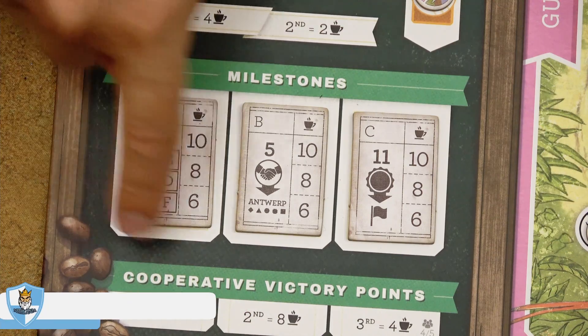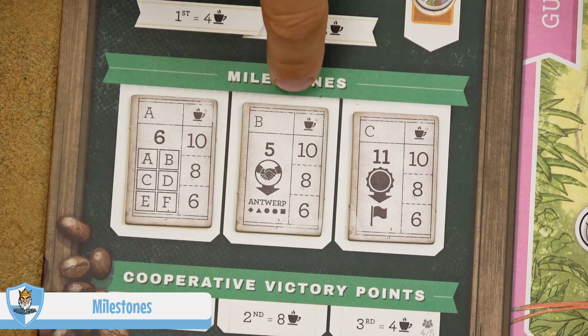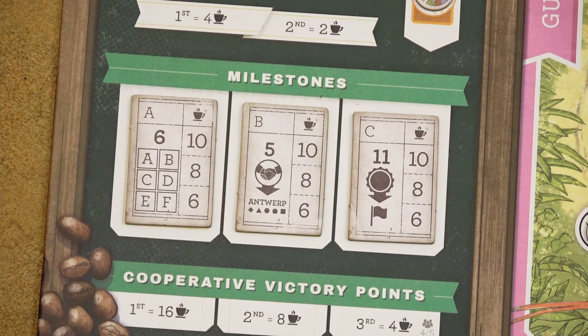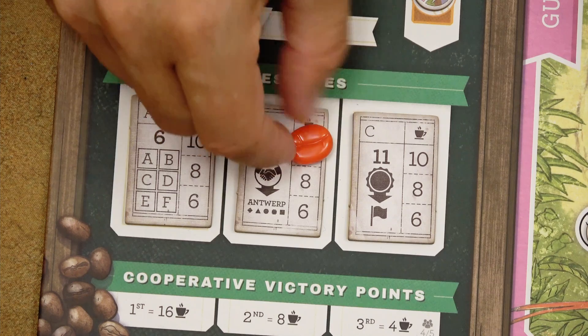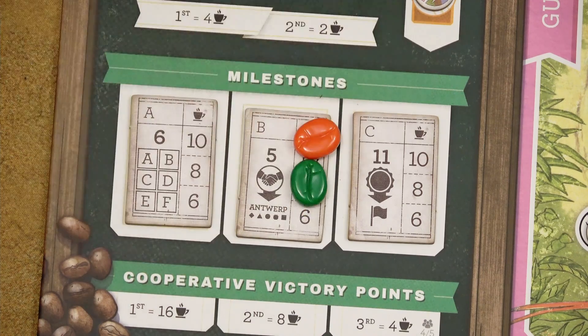The milestones area on the game board contains three milestone tiles. Anytime you fulfill the condition on one of those tiles, place your marker on the most valuable empty space — it remains there until the end of the game, even if you no longer meet the requirements. Each player may only have one marker on each tile.